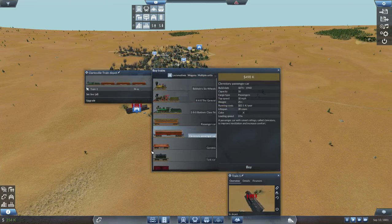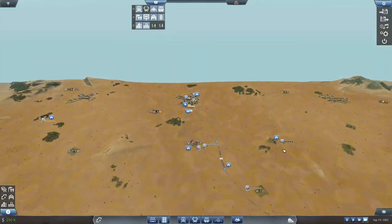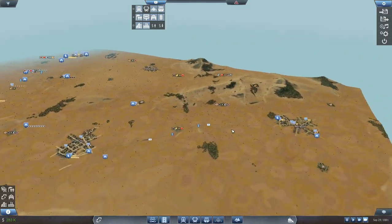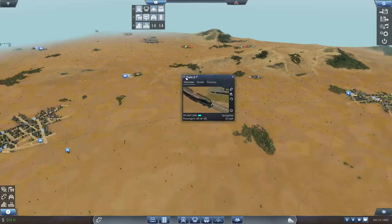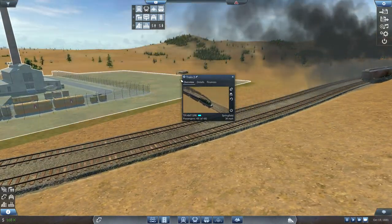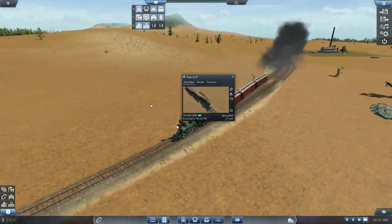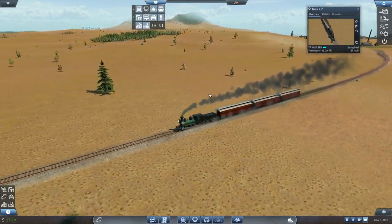We do that — one, two, three — and we set line all. I believe it's the green one. And there we go, so now we've got high-speed trains running. How are the high-speed trains between Huntsville and Springfield? It looks like there are plenty of passengers waiting at each station. Nice looking little train now.